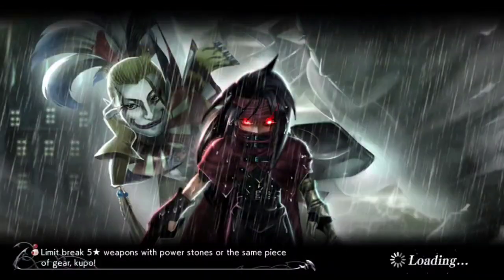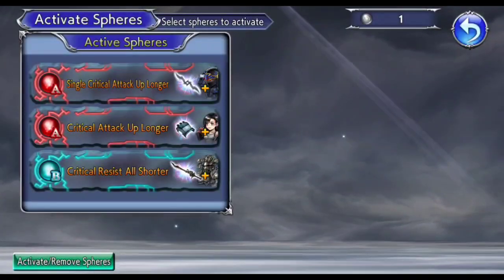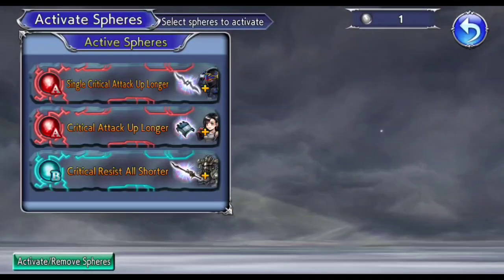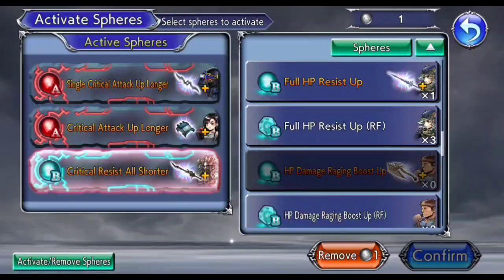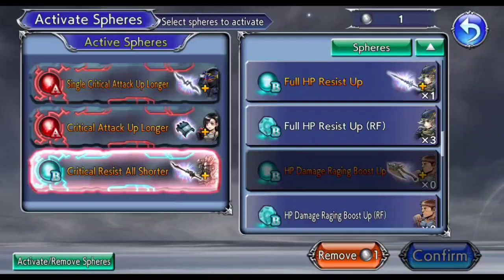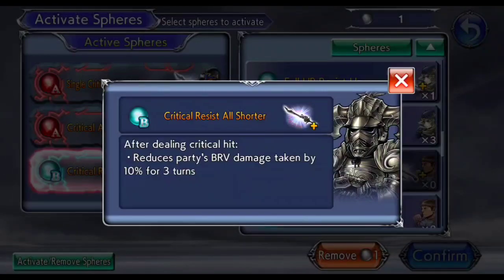Coming to Machina's setup. First, regarding spheres - in this run spheres are key. The really only mandatory sphere is the B sphere, and there is only one sphere that you can use, which is the Gebrant Full Sphere. There is no other sphere. If you equip any other sphere on the B slot, including even a refined Gebrant Sphere, you will probably not be able to make this run. That's because you really need the 10% brave damage reduction - it is key. And unfortunately no other B sphere provides the same level of brave damage reduction.